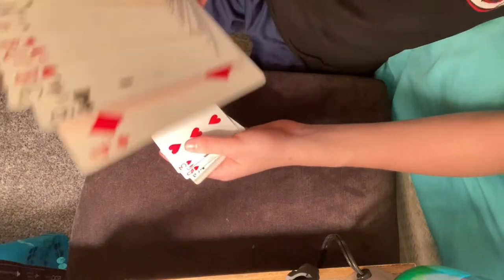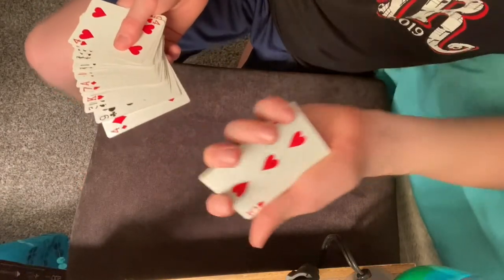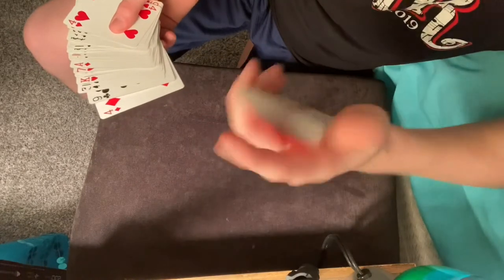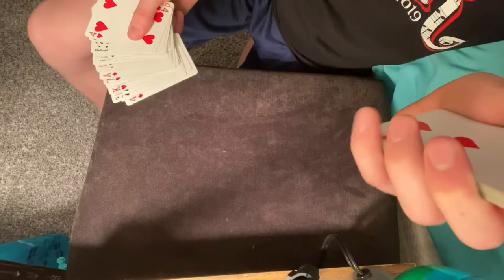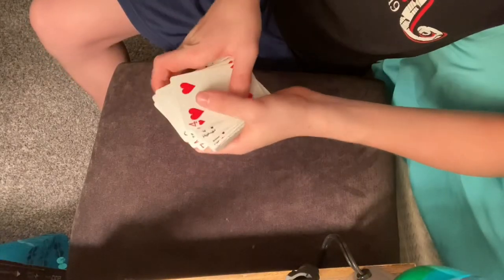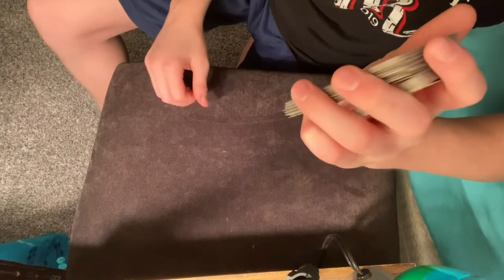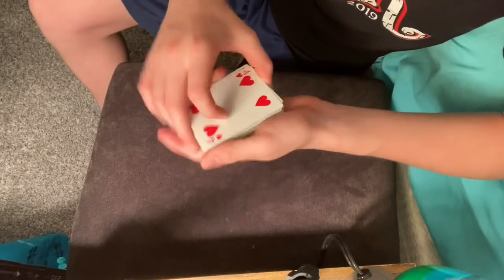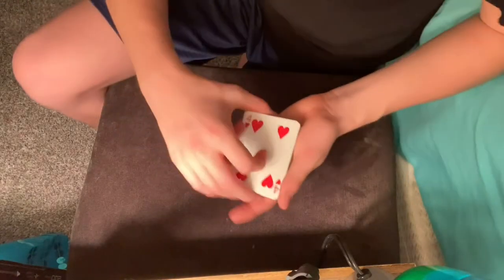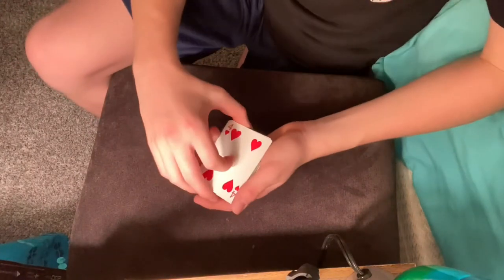Let's say they stop here at the four of diamonds. What you're going to do is take this hand and hold the bottom portion in one pile. When you put all the cards back on top of it, you're going to hold a pinky break — or a flesh break — in between the cards. So you stack them on top of each other and then you have your flesh break right in between where their card is and the next card.